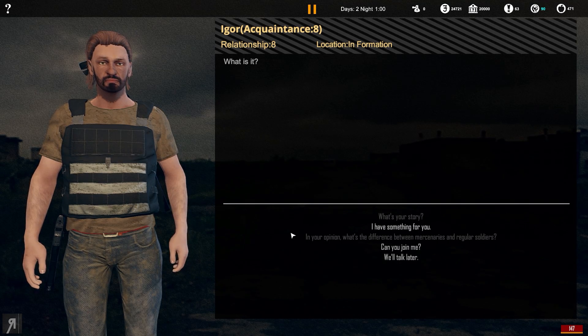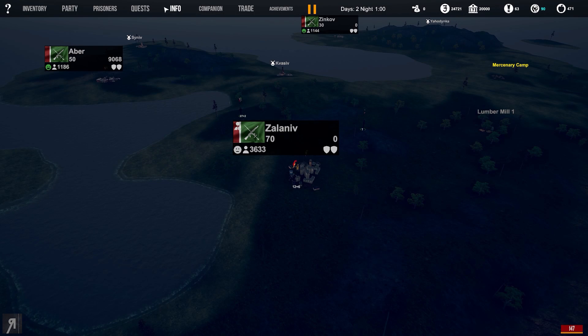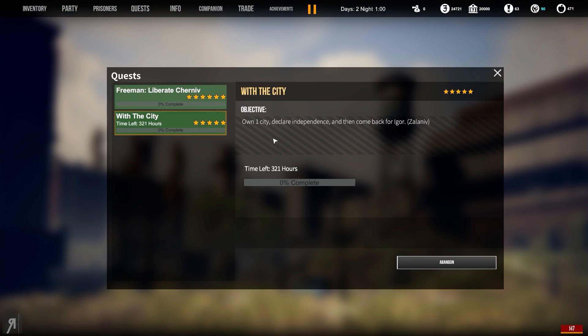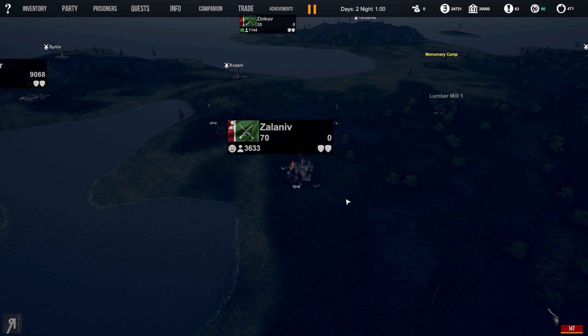This is Igor — I would love to get him to join us, but unfortunately he requires a harder quest. As you can see right here, you need to own one city, declare independence, and then come back for Igor. That's going to take quite a while. There are 321 hours, which is a very long time indeed, but hopefully I'll be able to accomplish it in the time given.